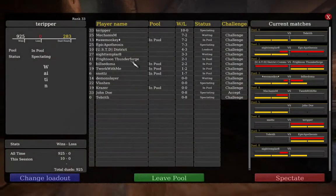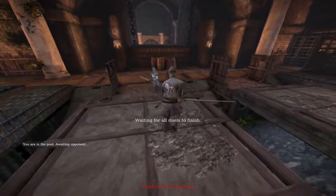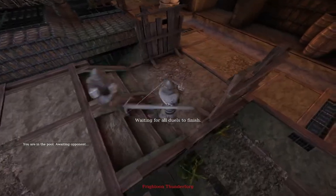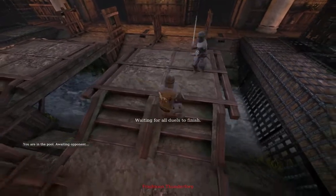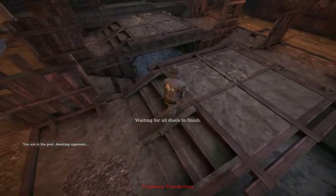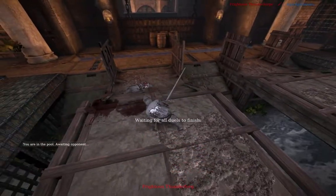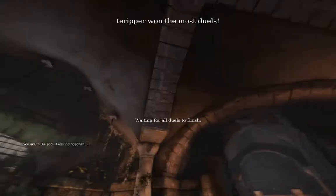Frightoon Thunderforge — hey, cool name. Oh, that was the most awkward lunge ever. Oh, you can do it, Frightoon. This is your head to take. Almost — great blocking, but a little bit too liberal on the blocks. Oh — take his head! I don't know why he was spaced away from the body, but it happened.